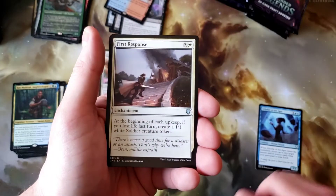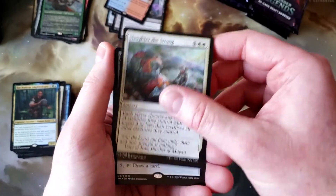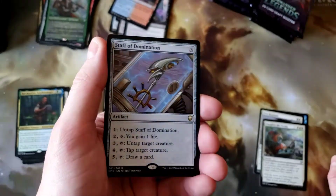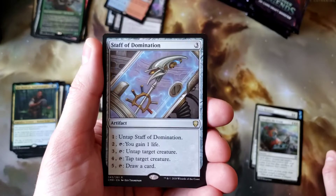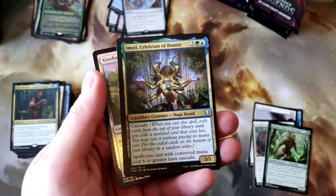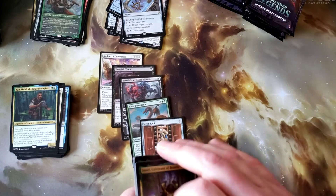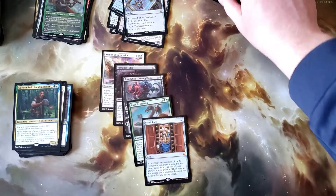Scholar of the Ages, First Response, Slaughter of the Strong, Staff of Domination — cool, strong card. I know that used to be crazy expensive and then reprints happened, but that makes the game more accessible, so there is that. Galandra and Emote — I like Emote. As a person who often played Green-Blue, I could have definitely seen myself playing with Emote.